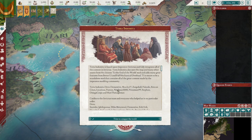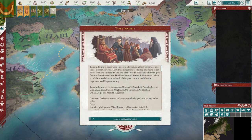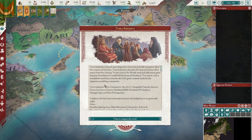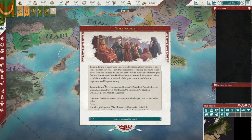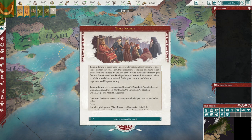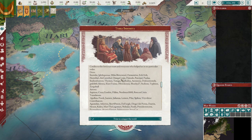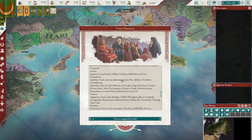Terra Indomita is based upon Imperator Invictus and fully integrates all of the content in Invictus. It also uses a map and many other assets from the Chinese to the End of the World mod, and adds many great features, a better UI, and a full mechanical overhaul. TI is meant to be a standalone mod that contains all the great content by the Imperator modding community.